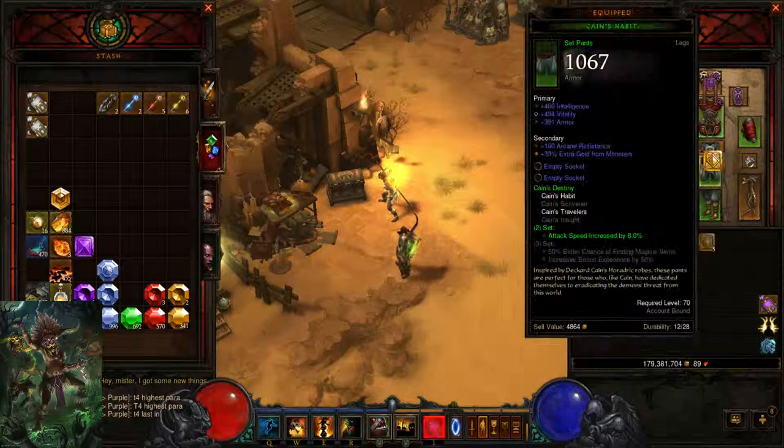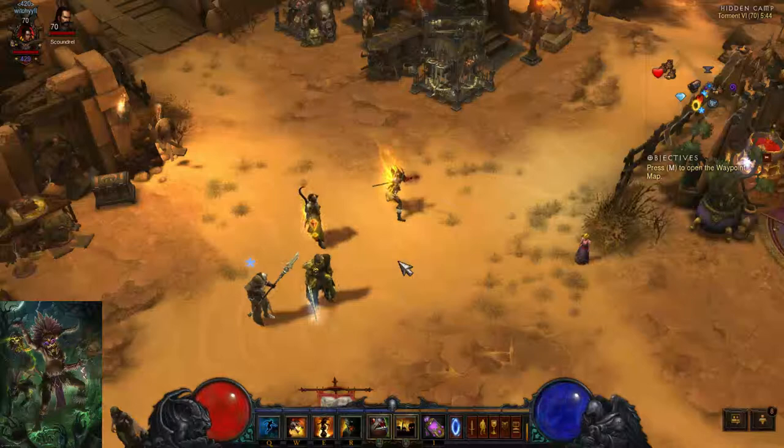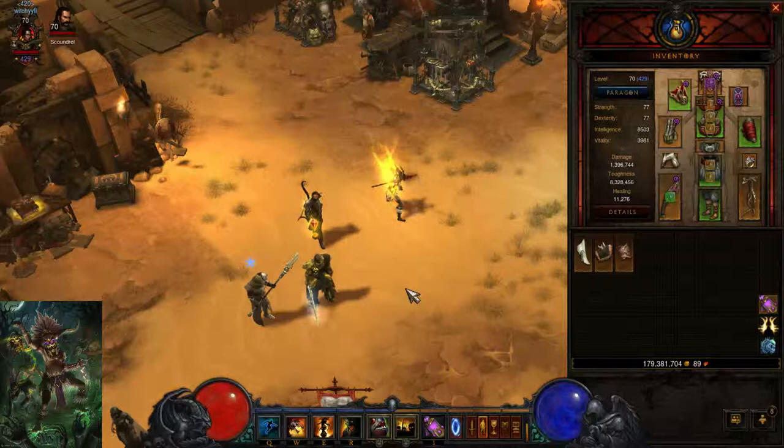As you probably know, or as you can see from my other videos, I have two witch doctors. That's right, two witch doctors. One is, as you can see here, my main — my pet witch doctor: 1.4 million damage and 8.3 million toughness, which is pretty awesome. And my other one, which is my Jade Witch Doctor, which I use for group plays since it's really good for group plays.